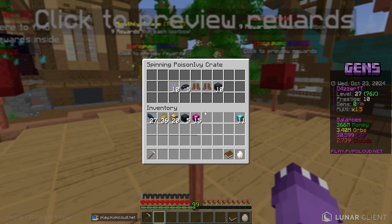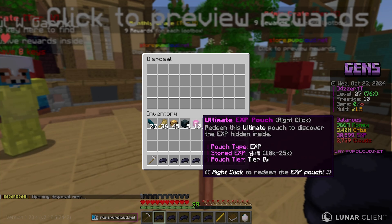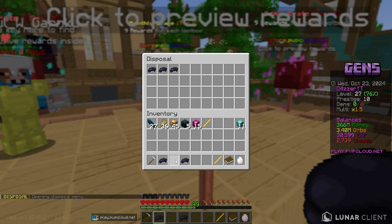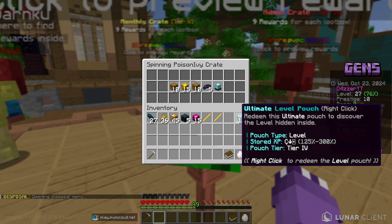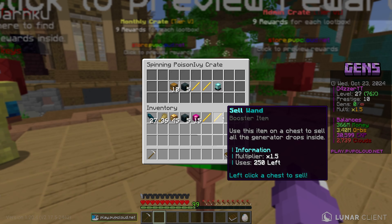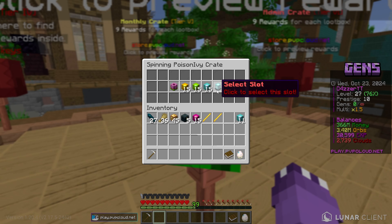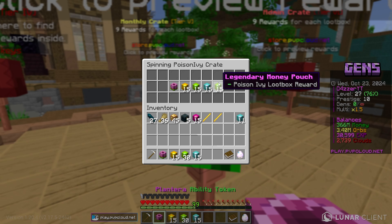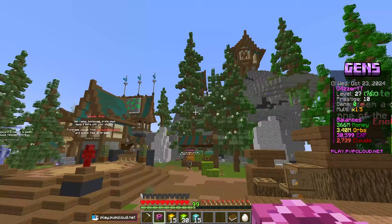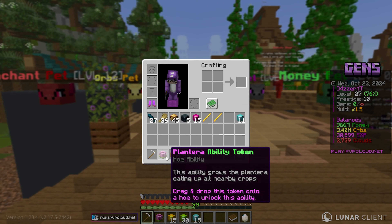More black scrolls and a ton of cell wands. We're getting a lot of booster boxes, which we could sell to people since people love their booster boxes — zero complaints. Final Poison Ivy crate: we got the Plantera hoe ability and one of each pouch. This is actually a phenomenal opening! Our final item is a legendary money pouch — I will happily take that. Really solid opening overall.